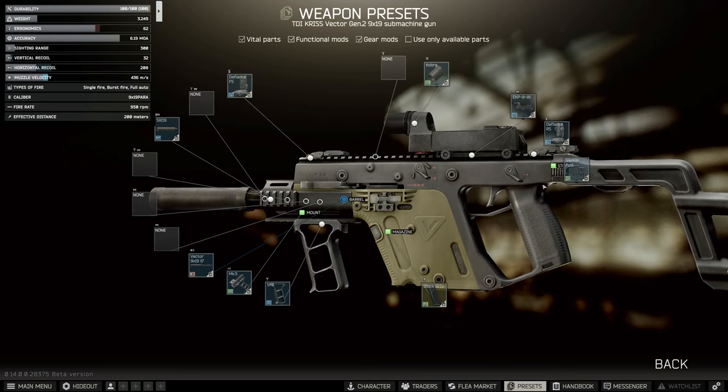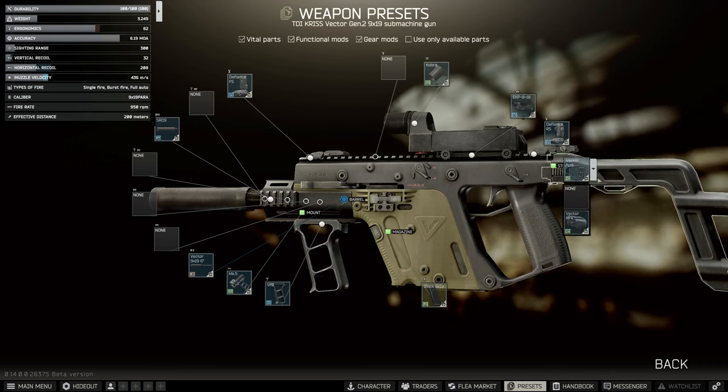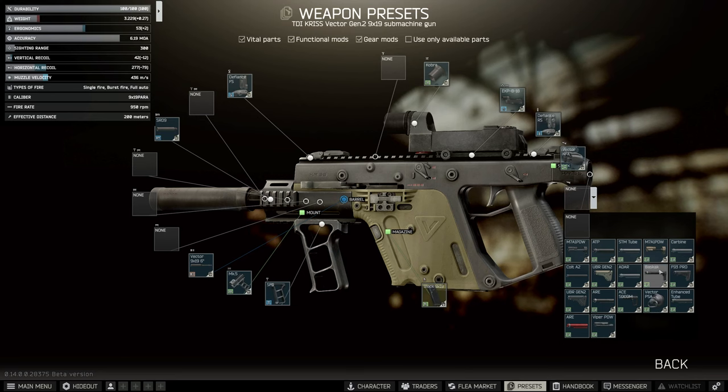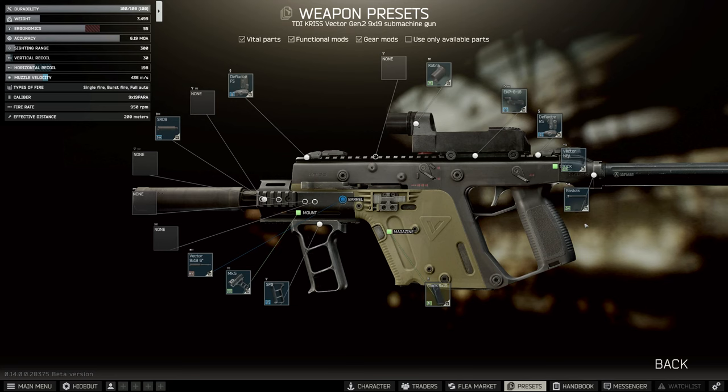You can do it in two different ways depending on exactly what stock configuration you want to use. But at this point you can't hand it in because the vertical recoil is still slightly too high — this needs to be 230. So we need to do something with this vector mount, this non-folding stock adapter. We put that on, and some of these extra ergonomics increases were so that we can just put on the Baskak. This comes on Skier 1 and is really cheap — it's like 6k. And this gets us to exactly where we need to be.